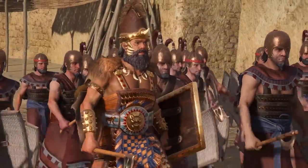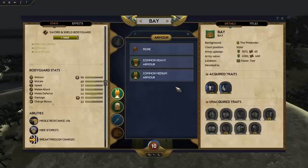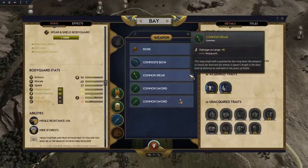Just like in previous historical Total Wars, generals will have bodyguards, as you don't want to send your hero alone in combat. The new thing in Pharaoh is that we'll allow the player to customize their bodyguard as they wish. You have lots of different customizations — you can equip different weapons, different types of armor, and different types of shield.